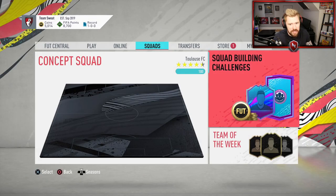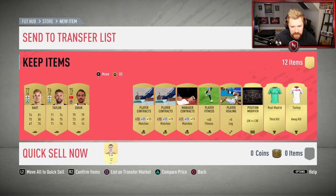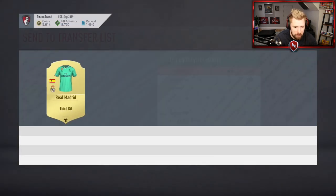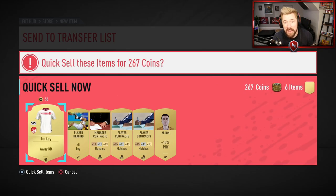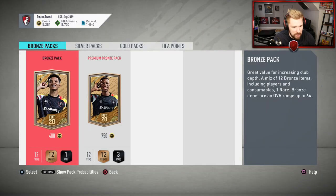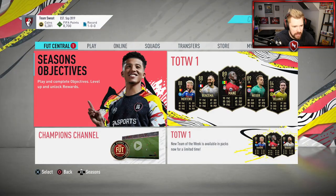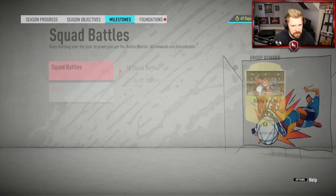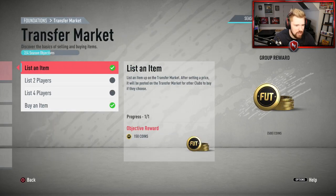We've got Marquee Matchups as well, guys. I don't think I'm going to do Marquee Matchups right now. I want to go to Marquee Matchups and explain why — we don't get a rare player out of that one sadly. Marquee Matchups is coming in at about 12,000 coins on PlayStation from the start. We get a perfect link in there — very nice. We also completed another foundation objective — another early game objective.